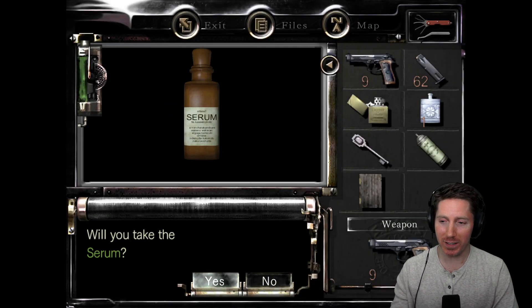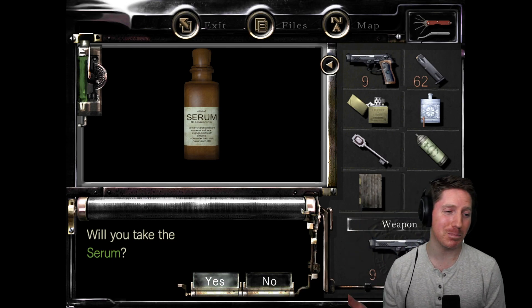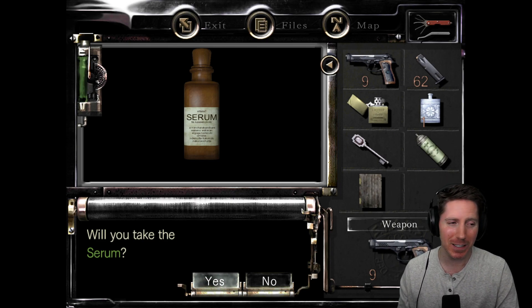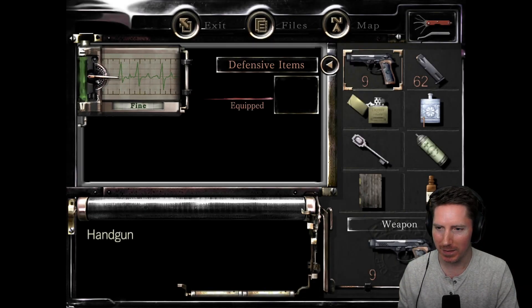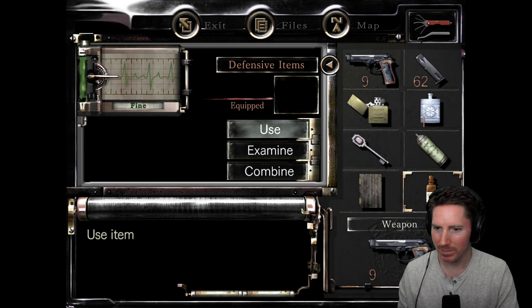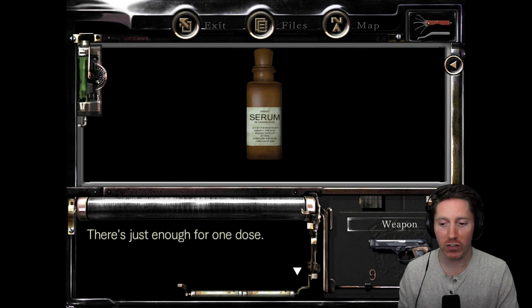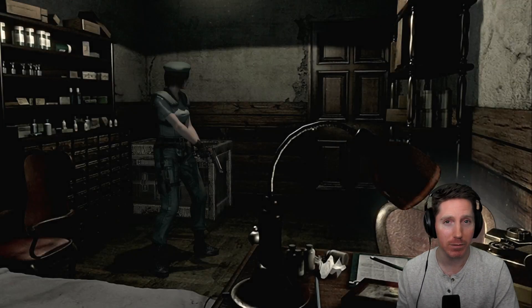Aha! Are you kidding me? We probably looked at this before, and I bet Jill was just like, I don't really need anything right now. But we need it now because our buddy is dying. Let's take that. I already don't have any more inventory space. So if I examine this — there's just enough for one dose. Our buddy Richard. Okay, let's go heal him. Maybe he won't die.